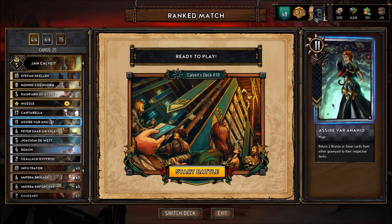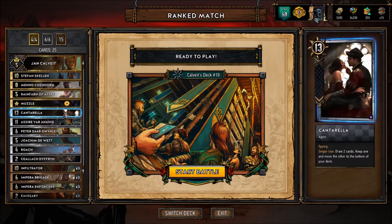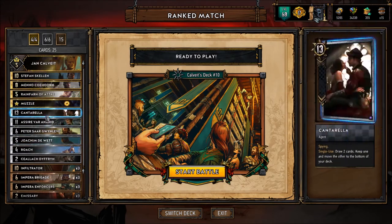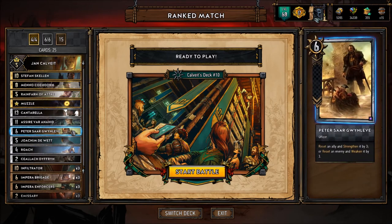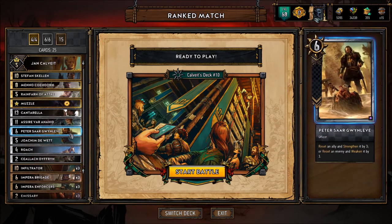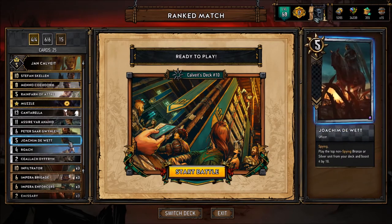Playing Cantarella helps out a lot — you can also put it on the seer if you want to pull that card for sure, with Galvae and shuffle the Cantarella back into their deck. The gold and silver package is pretty much standard as well. I do have a Peter in here, either to bump back up an enforcer or to knock something big down like a Bran or a longship from Skellige.